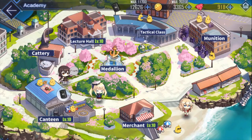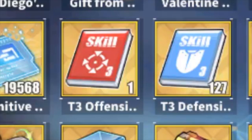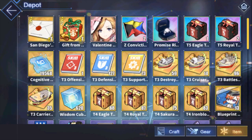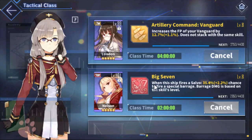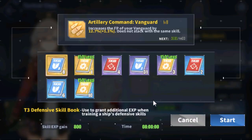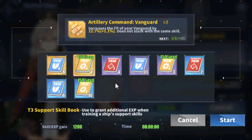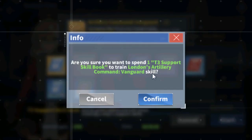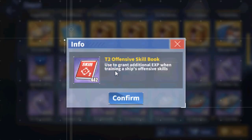Skills can be leveled up through the tactical class. There are three types of skill books — offense, support, and defense — as well as three tiers: blue, purple, and gold. Using a skill book of the exact same type as the one you're leveling gives an additional 150% bonus EXP, effectively like using a book and a half. You can craft blue books into purple books, but you cannot craft purple books into gold books.